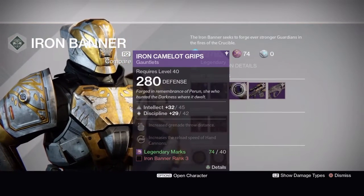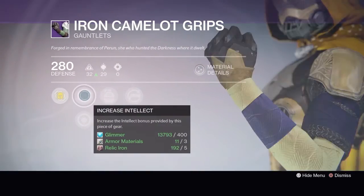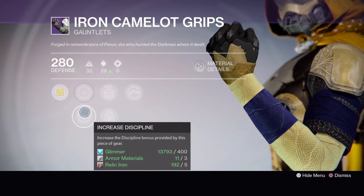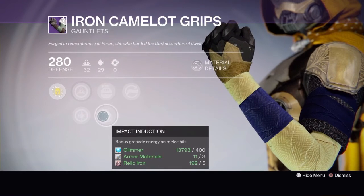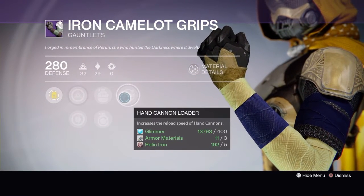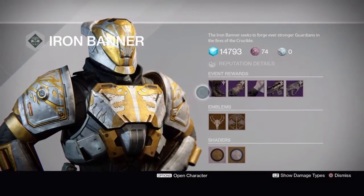If you're on a PlayStation system, you can also get the Iron Camelot Grips. They come with increased intellect, increased discipline, fastball, impact induction, and hand cannon loader.